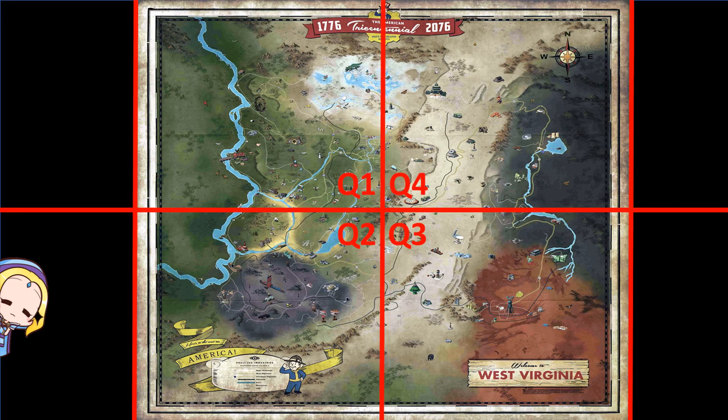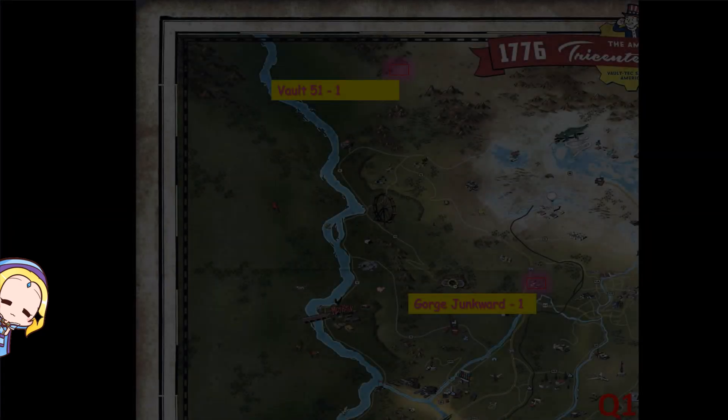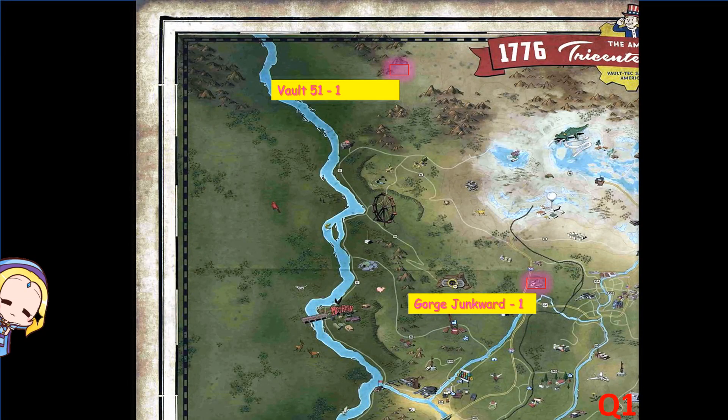As the map is really extremely huge, we will be splitting the map into 4 quadrants and we will do it in sequential order so that you can save caps during your fast travel. For Quadrant 1, there are 2 locations which have a 100% chance of spawning a sugar bomb. The locations are Vault 51 and the Gorge Junkyard.